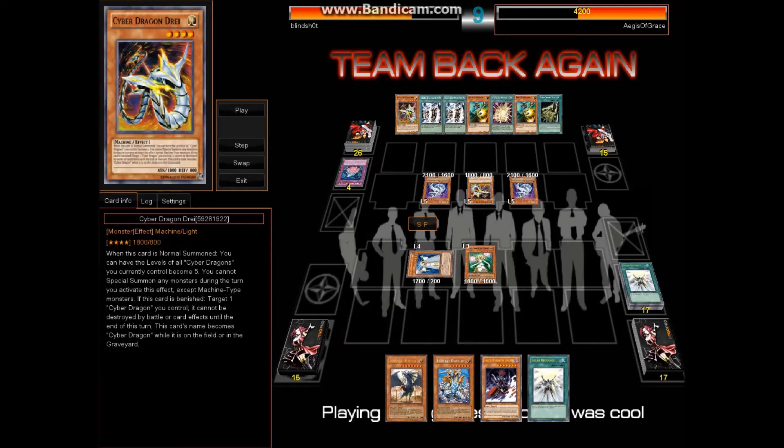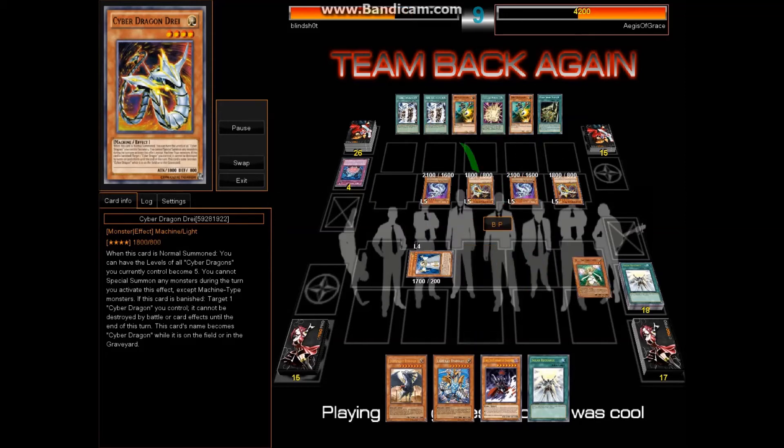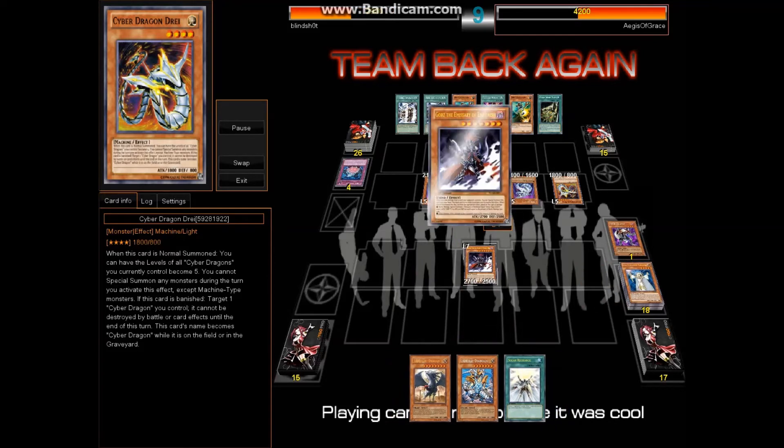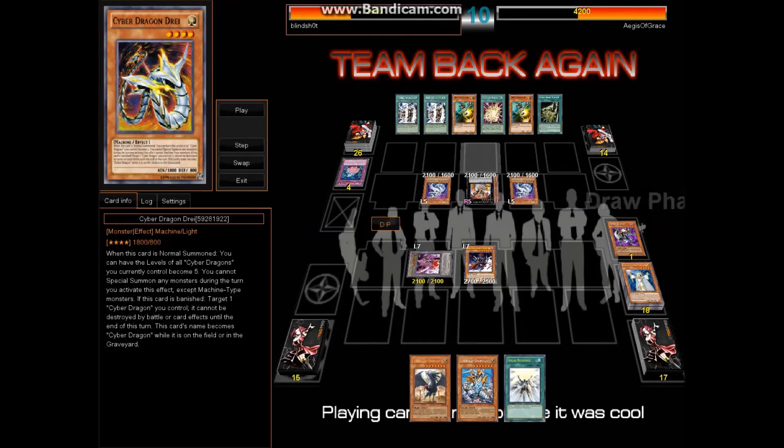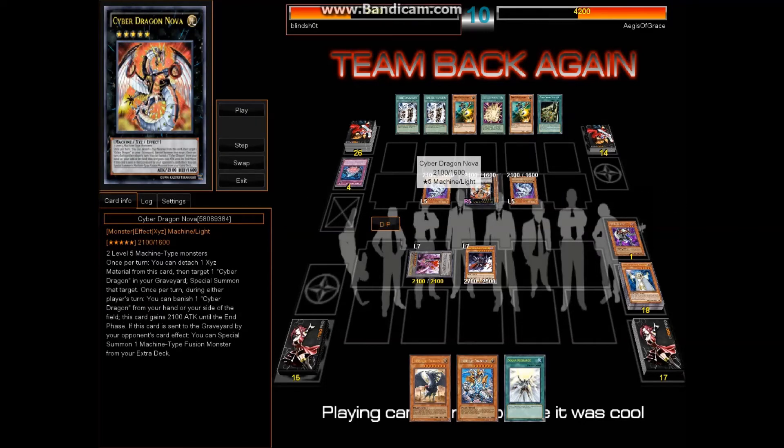He goes ahead for Dre and turns everything to level 5, then goes in for damage. That's why he didn't go for the Xyz play yet. I negated one, then used the last to summon Gorz. I go for 2100 defense. Then he goes ahead and summons his boss monster — this is the new card that came with the structure deck released last week called Cyber Dragon Nova. Basically, he can special summon one Cyber Dragon from his graveyard by detaching, and once per turn he can banish one Cyber Dragon monster from his hand or field, and it basically doubles its attack. If this card is destroyed by your opponent's card effect, he gets to summon a machine-type fusion monster.